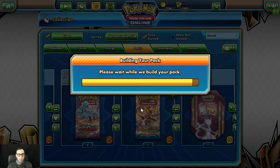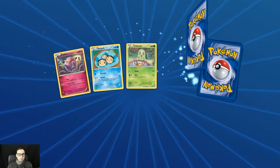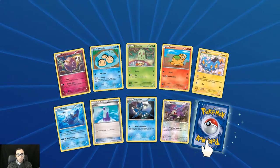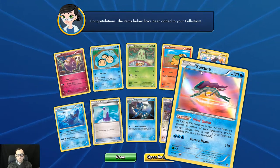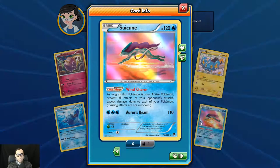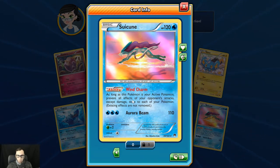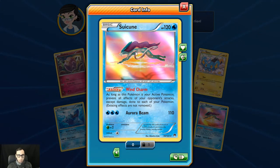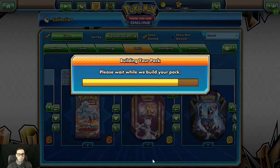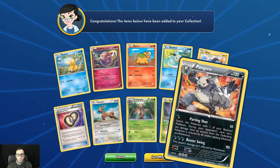We got two here from Breakpoint — we'll just open these two up really fast. We got a reverse holo Rattata. And the Wind Charm ability: as long as it's your active Pokémon, all effects from your opponent's attacks are prevented except damage — so no energy removal, no Plea, nothing like that. It's very good. We get the reverse holo Crickettune. And Pangoro.